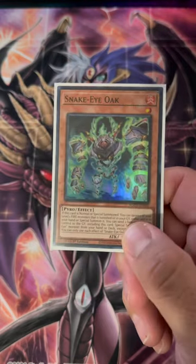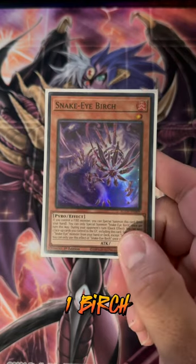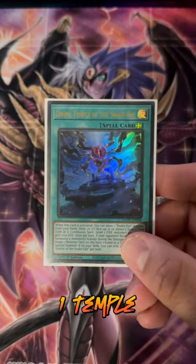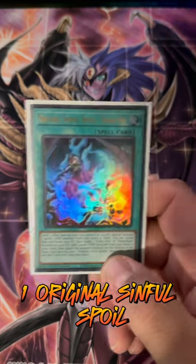3 Ash, 2 Poplar, 1 Oak, 1 Flame Birch, 2 Witch, 1 Birch, 3 Wanteds, 3 Bonfire, 1 Temple, 1 Original Sinful Spoil, 1 Ponix.